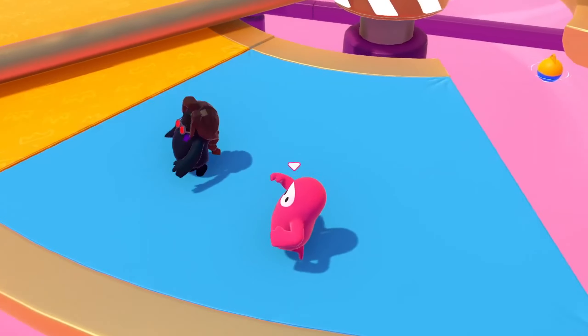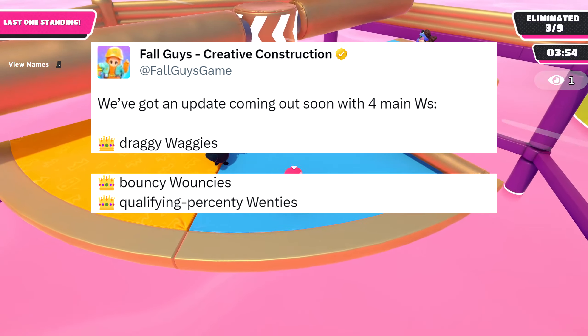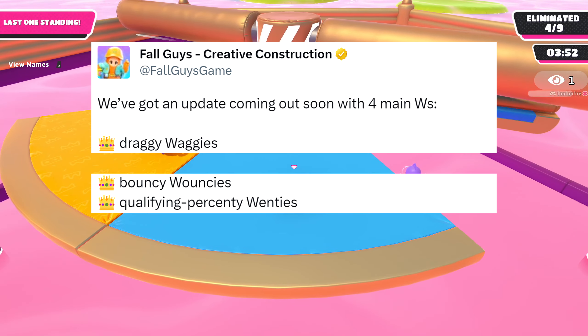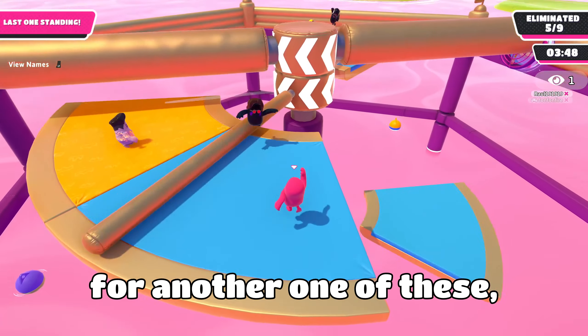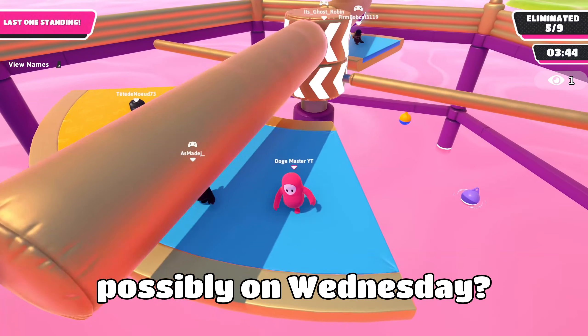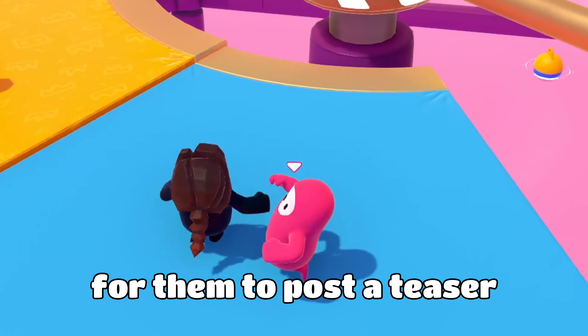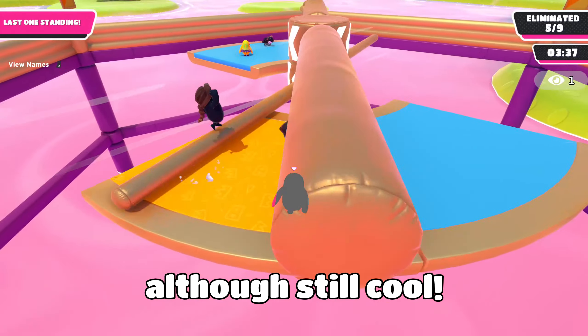There were four main W's of this update that we were promised: Draggy Waggies, Bouncy Wouncy, Qualifying Percenti Wentes, and Holdi Waldis — which we've just crossed off. I think it's possible we get another teaser tomorrow for another one of these, and that will be a daily thing until the update, possibly on Wednesday. But it'd be kind of weird for them to post a teaser for qualifying percentages, because that's a pretty basic thing, although still cool.